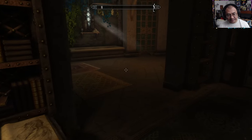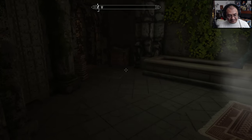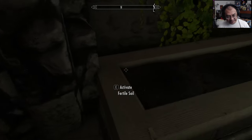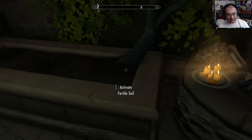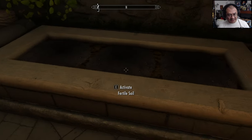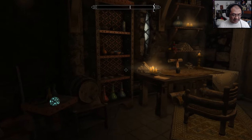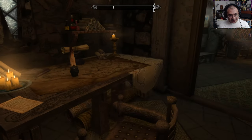There's an alchemy lab. This is the little greenhouse area — it's pretty different from what I remember. Looks like we have a couple of planting beds; you could plant a few things in each. The lighting in here is fantastic. I like that. Some more reagents in here as well.